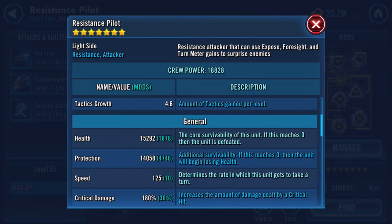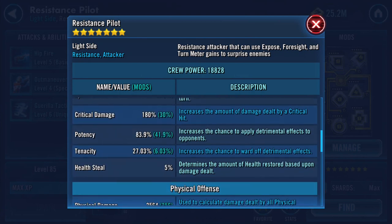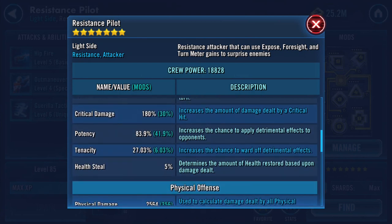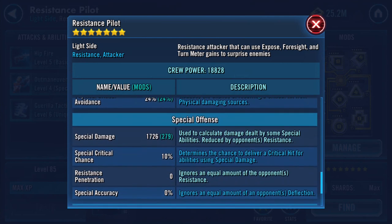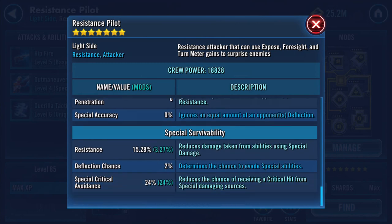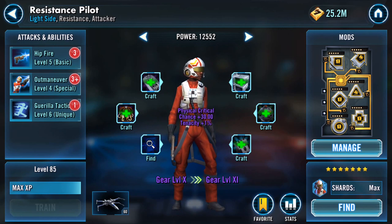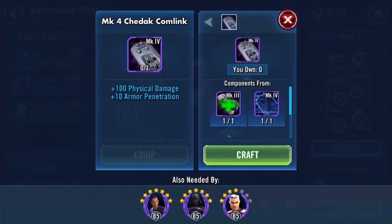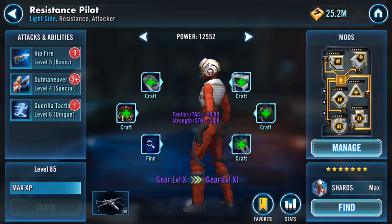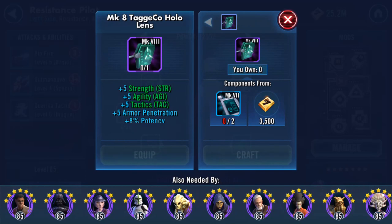15,000 health, 14,000 protection, 125 speed, 83% potency, 25/25/50 physical damage, 1726 on special damage. Is it the same?